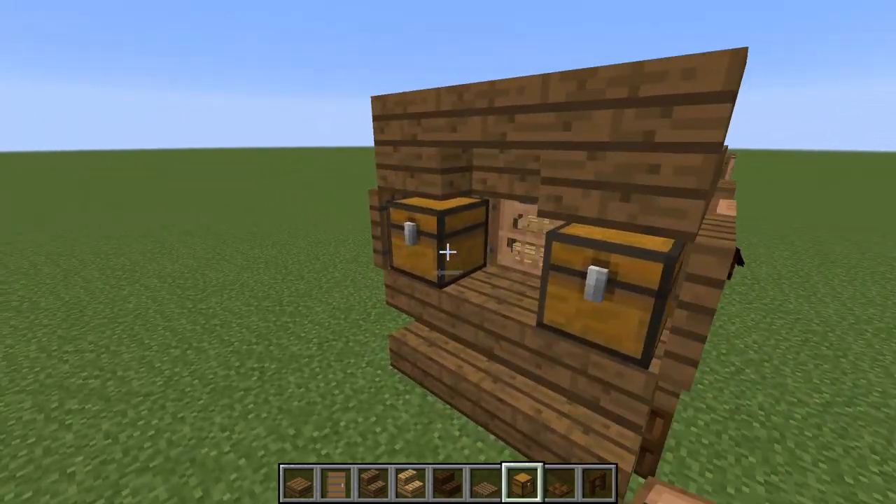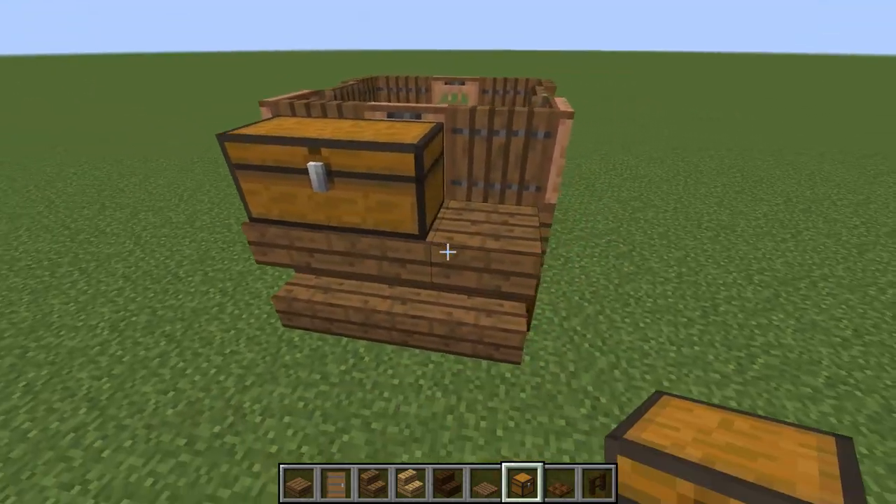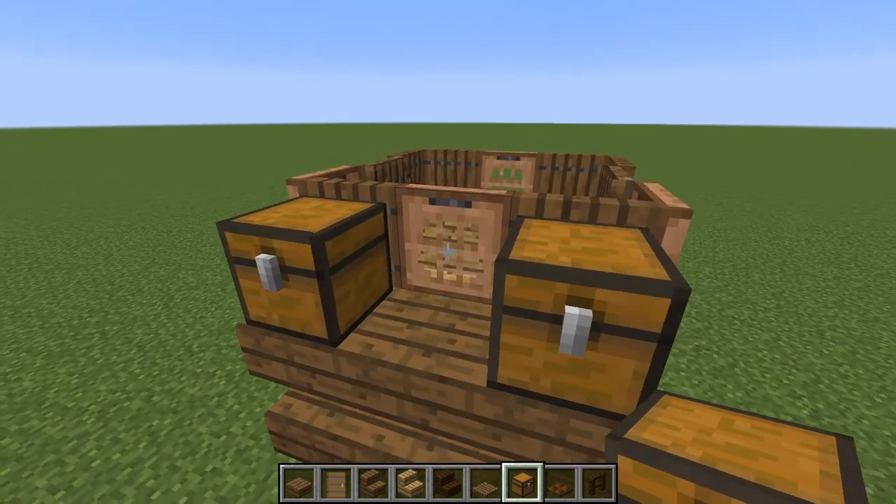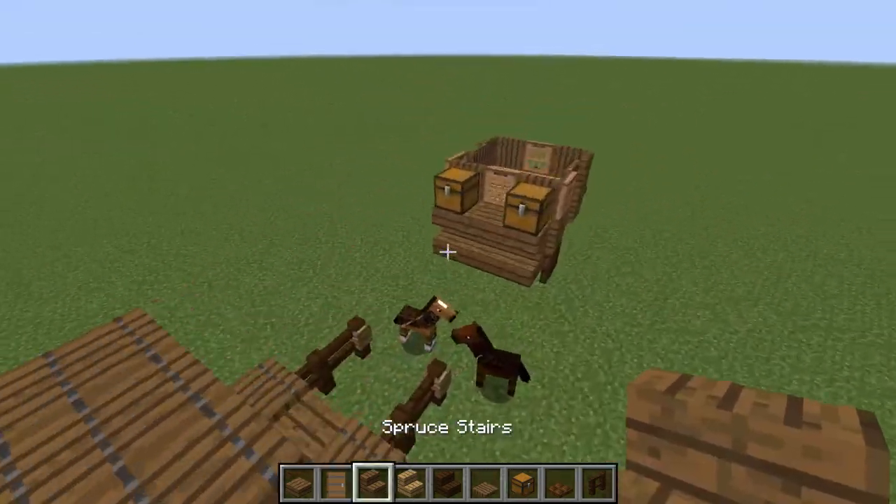Since we have windows on the inside, we can put chests up here. Grab that chest — you can put different stuff here, you don't have to use chests. Maybe one or two — I placed it so you can see the window in the middle. Very nice.